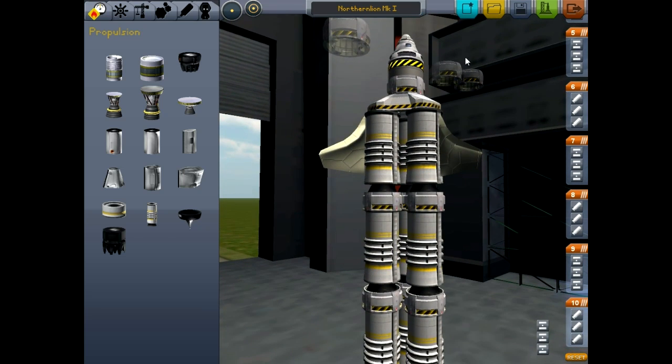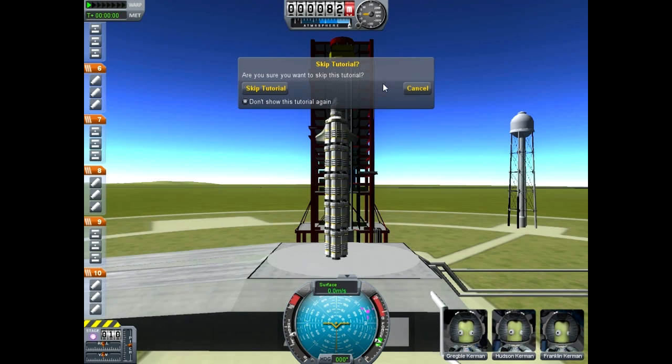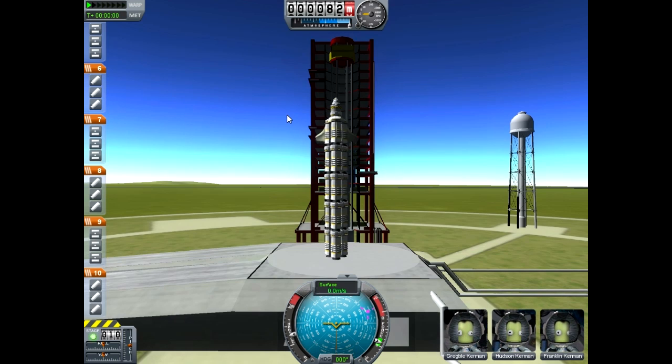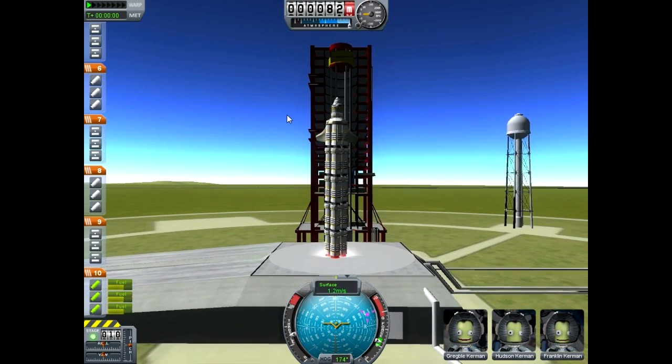But thank god we got the aerodynamic fins on there. We'll call this one Northern Lion Mark 2. Save. Let's launch it — I don't see what could possibly go wrong here. As we get to the launch pad, it's certainly substantially taller than our last version. 5, 4, 3, 2, 1 — we have lift... lift off? Sort of? I guess it doesn't have enough power to... oh god, it's falling down!